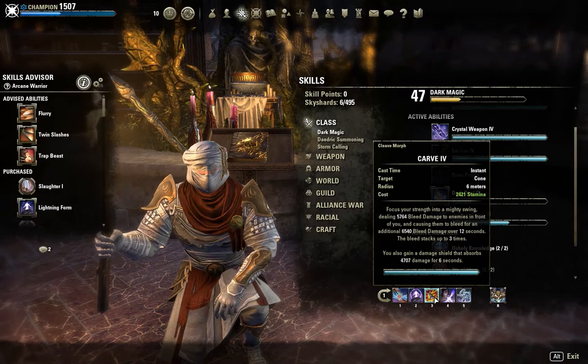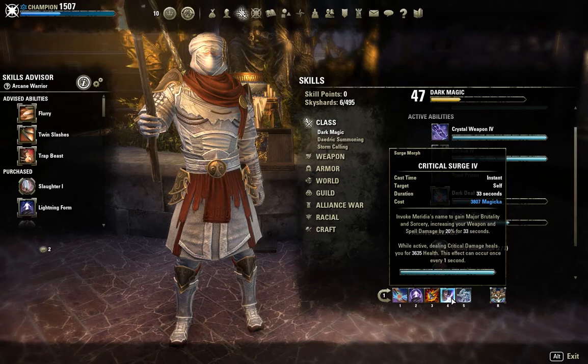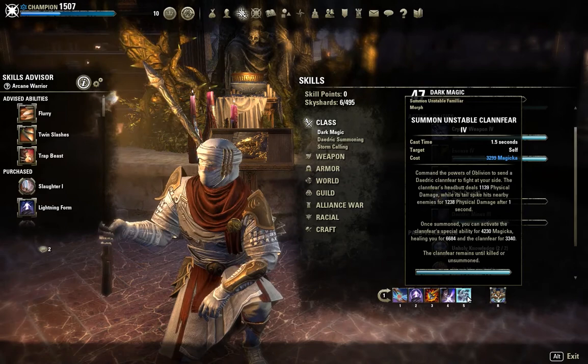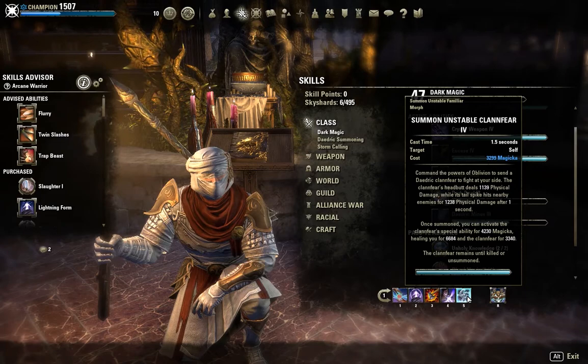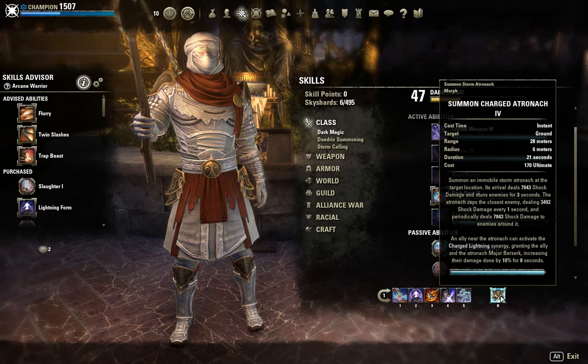We're using Carve for that beautiful bleed damage — no explanation needed. We're using Critical Surge to gain major brutality, and the main reason is the critical damage heals from it, which pairs nicely with the Thief Stone. I'm personally using Summon Unstable Clannfear, which deals physical damage over time and can also heal you and the pet itself for a considerable amount, so you have quite a lot of heals and sturdiness with this build.